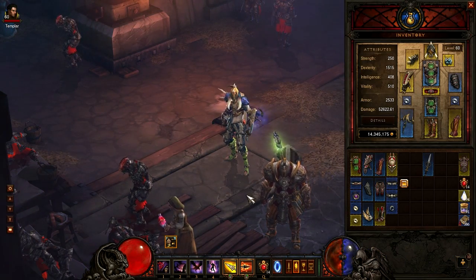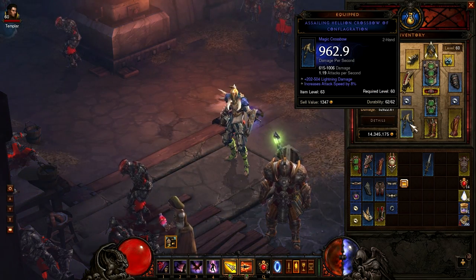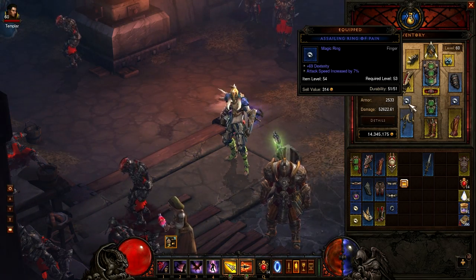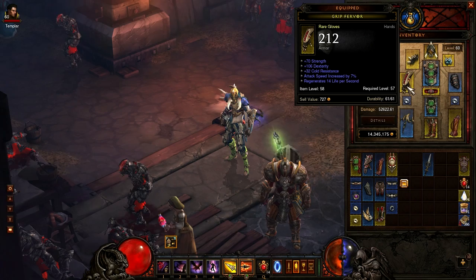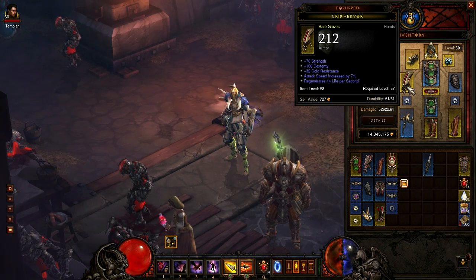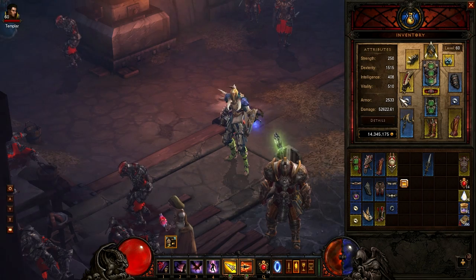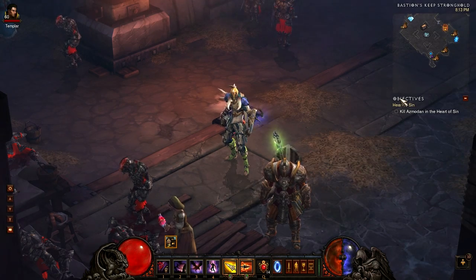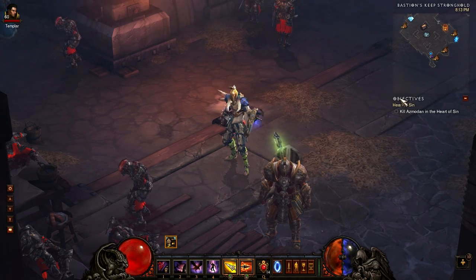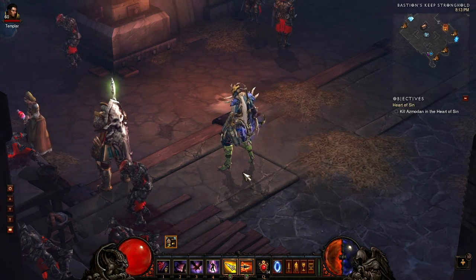Last but not least, we have the attack speed nerf. I had 18% attack speed on this crossbow — now it's down to 8. 15 here, down to 7. And 15 on these gloves, also down to 7. So it was roughly cut in half, it seems like — maybe rounded down? It might depend on your piece of gear, maybe item level, I have no idea. But it did dramatically drop my DPS on my Demon Hunter. But it's not the end of the world because they also made things a hell of a lot easier, so I'm still tearing it up.